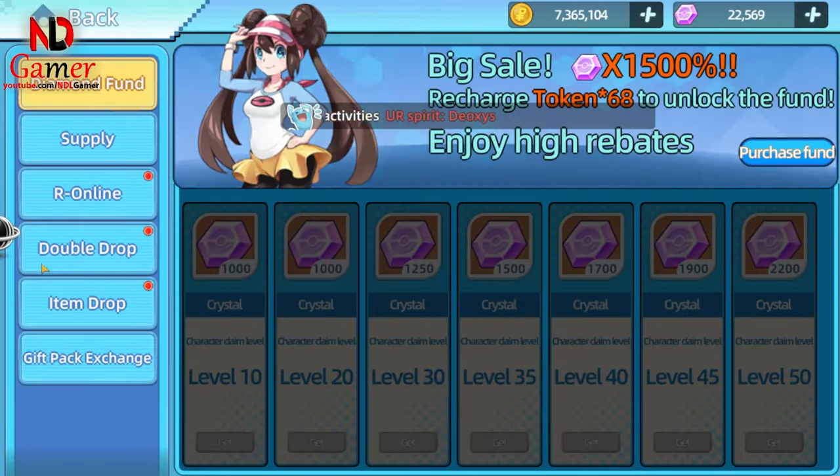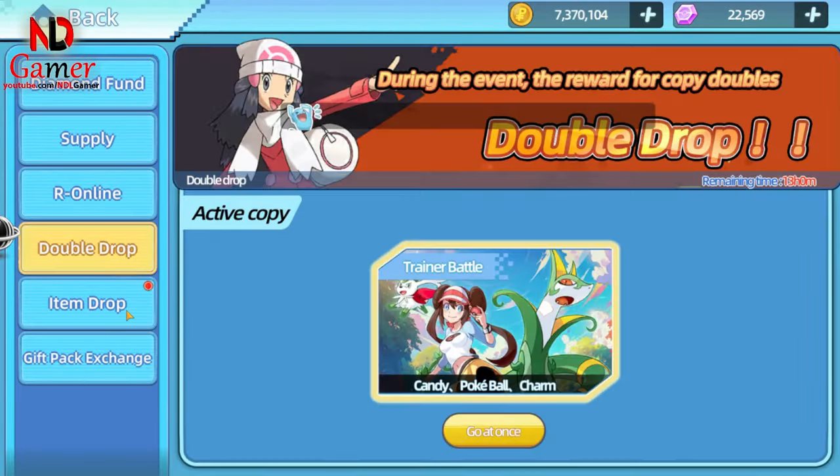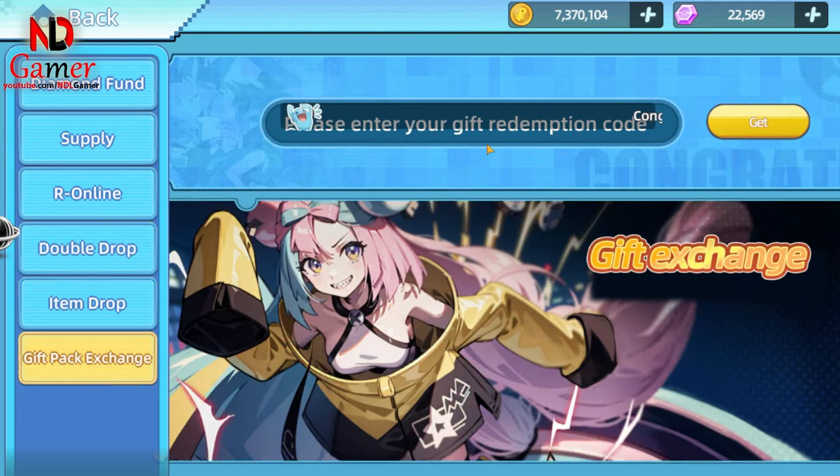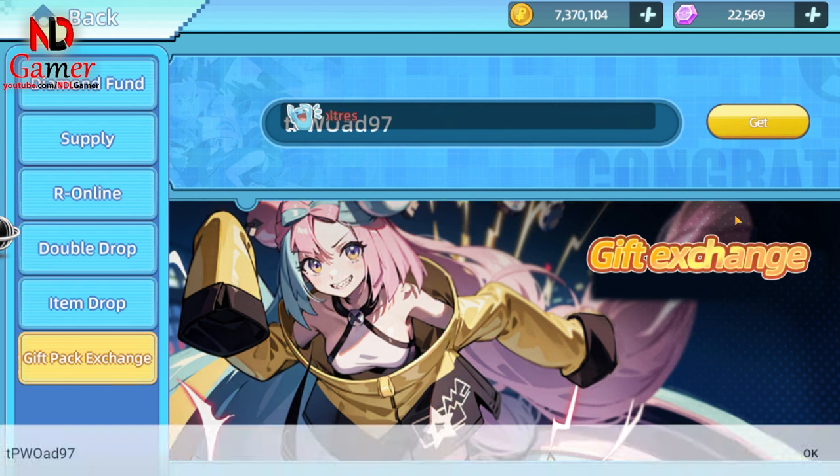Welcome back to my channel. Today, Elf Explorer has a new code, but it's a bit special since you can only use it starting tomorrow. The code will expire on October 1st, meaning it's valid from September 30th to October 1st. Make sure to save the code and redeem it tomorrow.